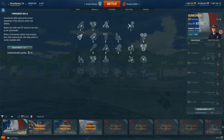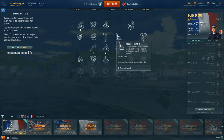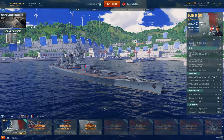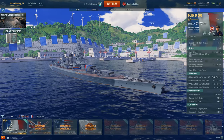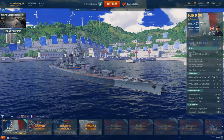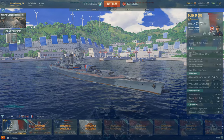Past those first 15 points, you can save up three points and get High Alert, or something like Basic Firing Training and incoming fire alert. One last thing before we look at battles: if you actually got Concealment Expert, your surface detectability will drop by 14% to 14.1 kilometers — which is still not very good considering that a Warspite or New Mexico with Concealment Expert would be even stealthier than you are.